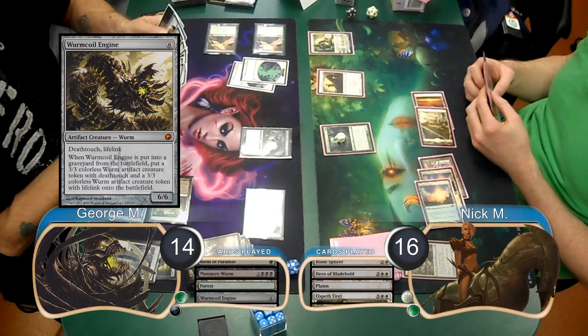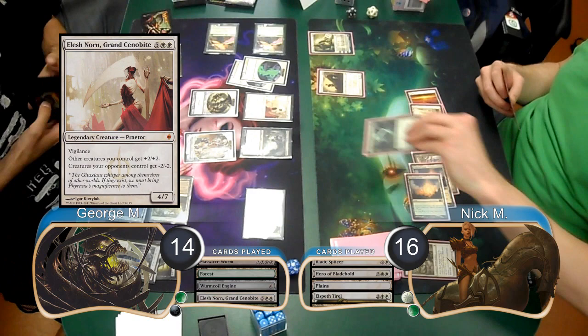George played a Wurm Coil Engine on his turn and podded it off, getting himself two tokens. He went and found himself an Elesh Norn, Grand Cenobite. The Norn killed Nick's Geist again, taking him back to 14.